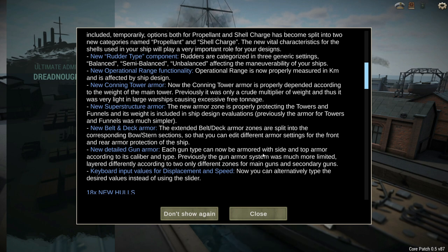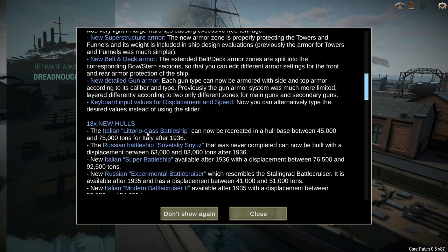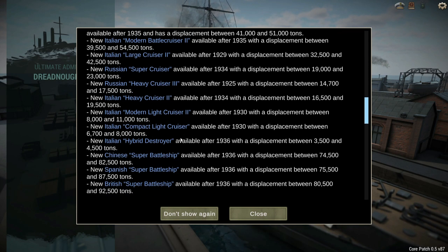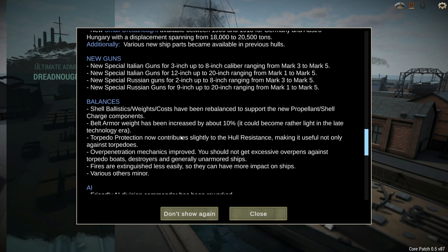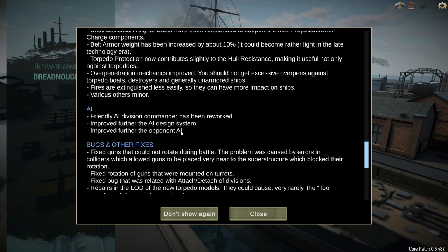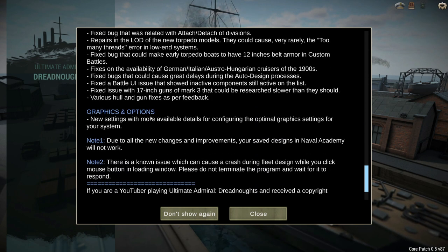Each gun type can now be armored with side and top armor according to its caliber and type — before you could only do that with the main guns. You can now type the desired values instead of using the slider for displacement and speed. There are 18 new hulls available, including some new super battleships. There are new guns available, balance changes to existing battles, a reworked friendly AI division commander, improved AI design system, improved opponent AI, a bunch of bug fixes, graphics options, and settings.